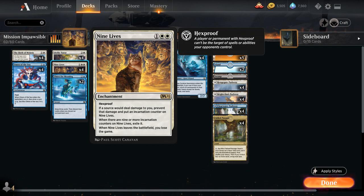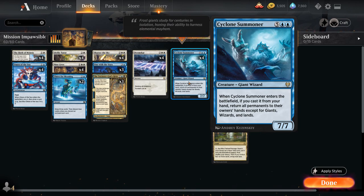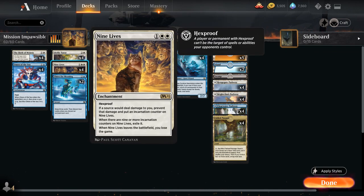In true spy movie fashion, we're going to try to give our copy of 9 Lives to the opponent, and then eventually get rid of it using Cyclone Summoner — a 7 mana 7/7 giant wizard that, when it enters the battlefield if we cast it from our hand, returns all permanents to their owner's hand except for giants, wizards, and lands. That's going to bounce the copy of 9 Lives, and because it leaves the battlefield, the opponent will lose the game.